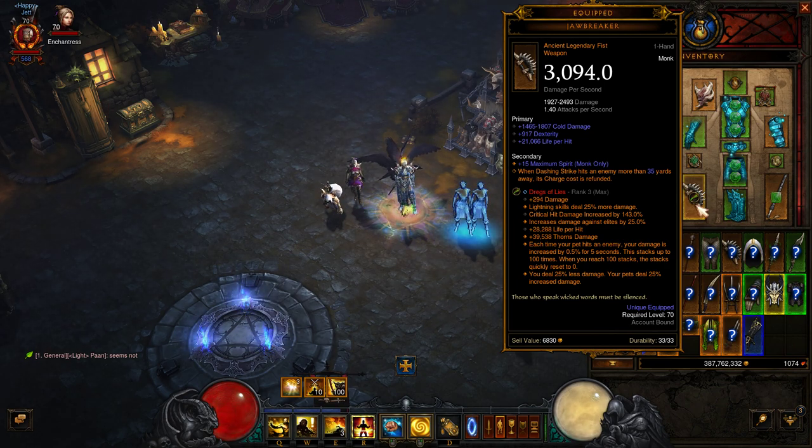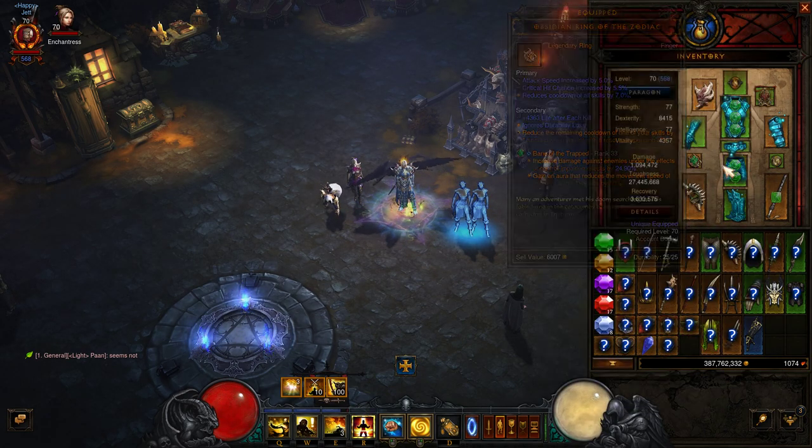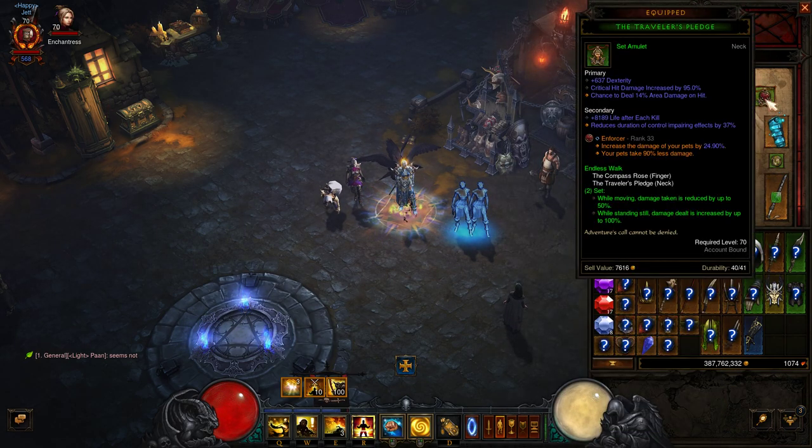For the rings, the most important one is the Obsidian Ring of the Zodiac — the other ring doesn't matter, you can use literally anything. For the amulet you can go with Squirt's Necklace, Flavor of Time, Ess of Johan, or Traveler's Pledge with Compass Rose — you can go with anything, it doesn't matter.